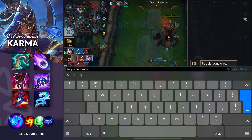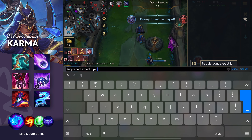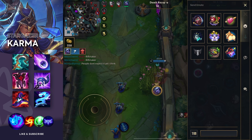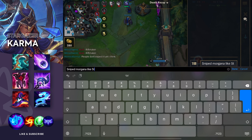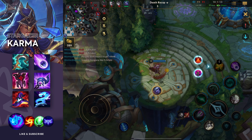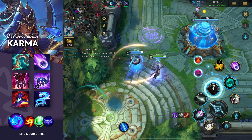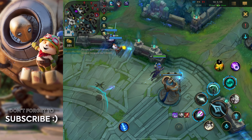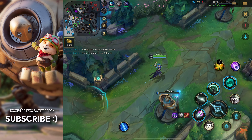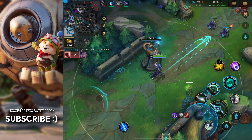The first one is the new support item — the Spectral Sickle. You can see the yellow dots around me; these are your charges and whenever you attack an enemy or hit them with an ability, one charge is used and you get 30 gold. One charge respawns in about 10 seconds.